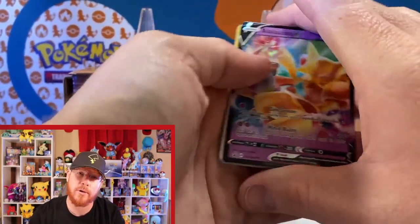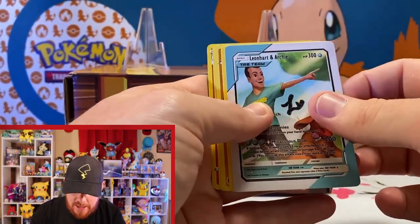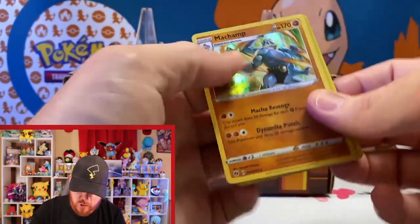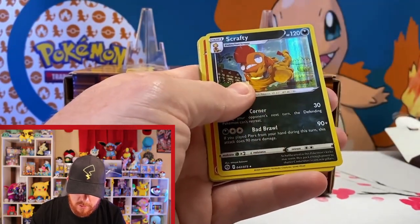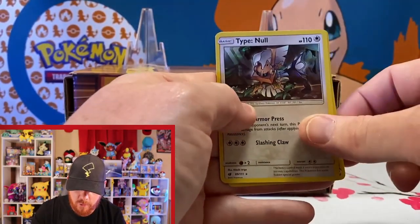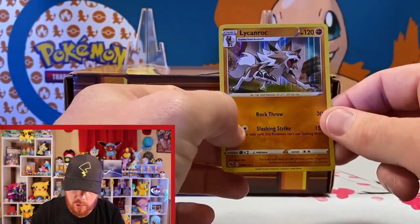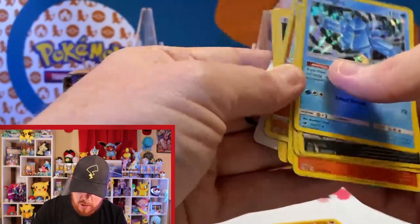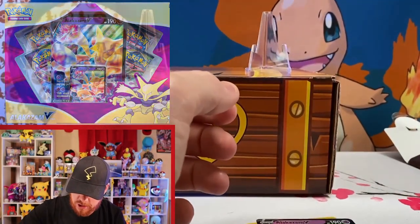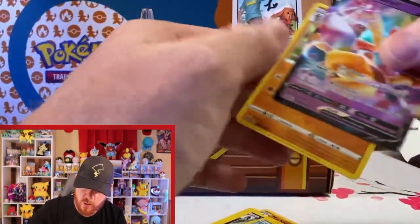Right into what looks to be a signed Leonhart and Archie card, followed by a Leonhart Energy, into a holo Machamp, a holo Scrafty, a holo Centiskorch, a Type: Null, Toxicroak, Regice, and one more for a holo Lickilicky. Didn't get that gold card, but we walked away with a promo Alakazam from the Alakazam V-box. I'll go ahead and throw that Alakazam up there alongside the Leonhart and Archie highlight.